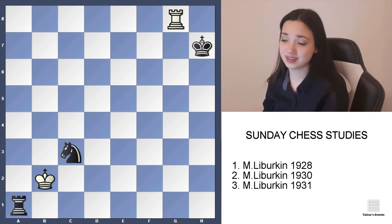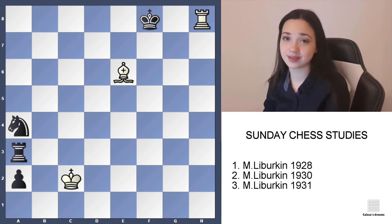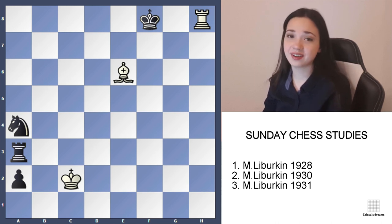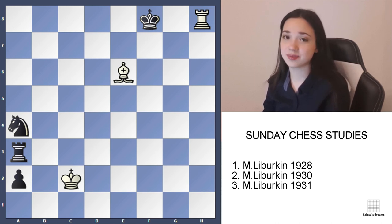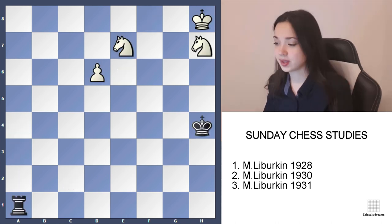And that's how white succeeded in making a draw in that position. Never give up — always try to find incredible ways to make a draw or win the game. Let's move to the second one: white wins, but how?